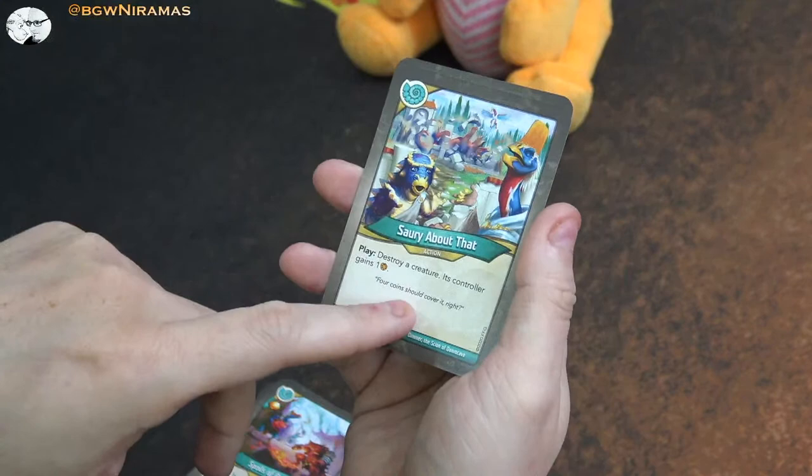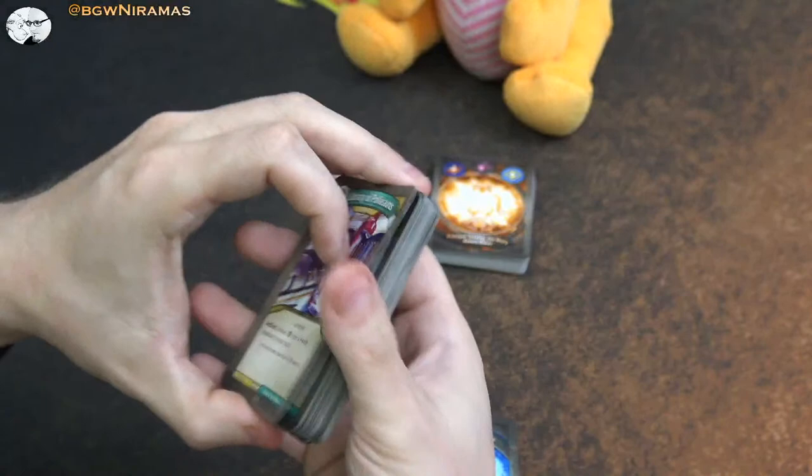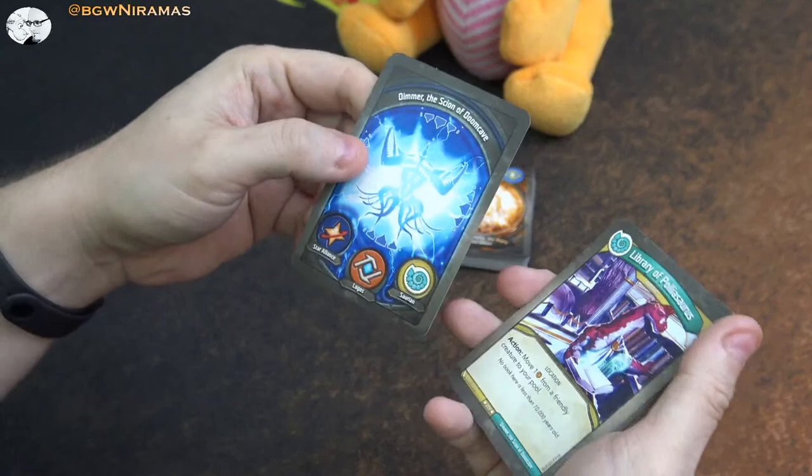An older card - play: destroy a creature, its controller gains one amber. And Library of Polisaros: move an amber from a friendly creature to your pool, which is nice to get with all that capturing. So that is the Dimmer the Scion of Doom Cave deck.